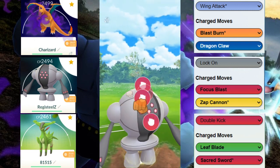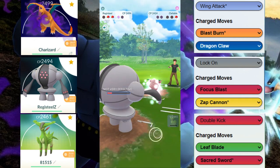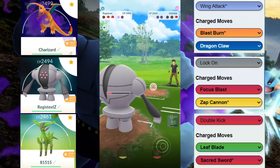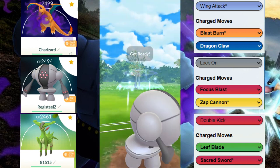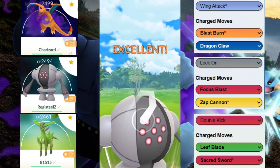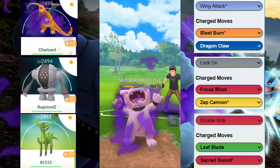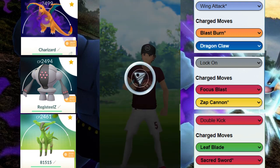We threw the Focus Blast but had to undercharge it because they caught the bait — unfortunate for us. Now it's just a race to the move, and we actually get it because we got that extra farm from Clefable. GGs to our opponent right there — check out this team and let us know if you enjoyed the video.